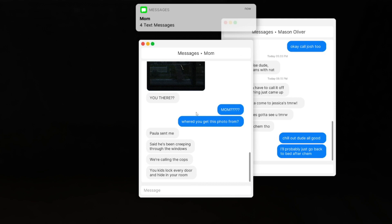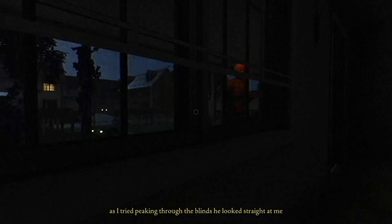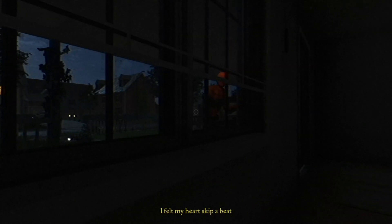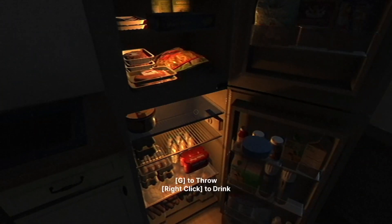I don't want to go check the door. A message from Mrs. Paula: 'He's been creeping through the windows. We're calling the cops. You kids lock every door and hide in your room. Don't answer the door no matter what he does.' I stopped peering through the blinds — he looked straight at me. I know you're here. Get out of here — I have a lasagna and I'll throw it at you. Now I know you're at the door. You old piece of garbage, get out of here. I know you're there, you ain't slick. I will throw water at you.